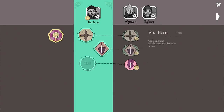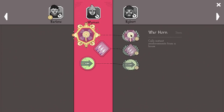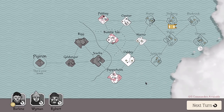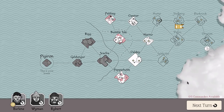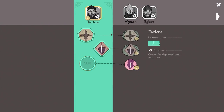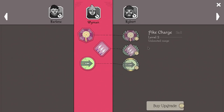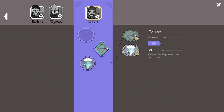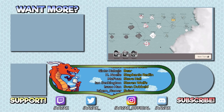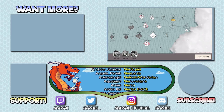There's a new item now - calls instant reinforcements from a house, calling two extra soldiers per use. Very nice indeed. I think that's a good place to wrap up this episode. In the next one, we're going to be moving on. We can get Earline a new skill - Plunge. The upgrades available are: increased damage, unlimited range, and more arrows fired in each volley - all of them sound pretty nice. I really do hope you enjoyed this glimpse into Bad North. You can check the video description for links and social media, and I will see you in the next episode. Do take care, everyone.